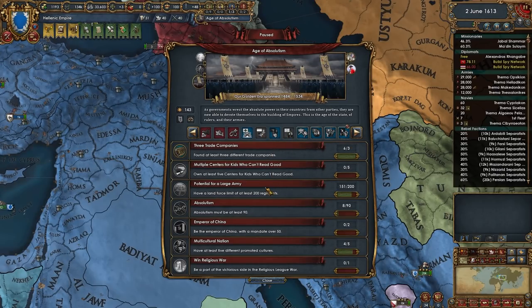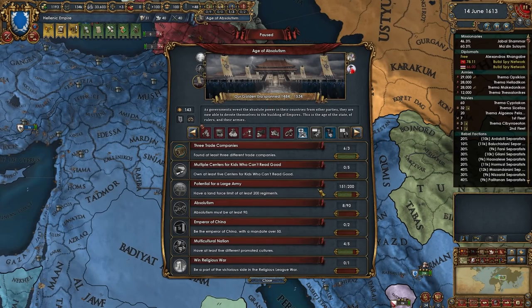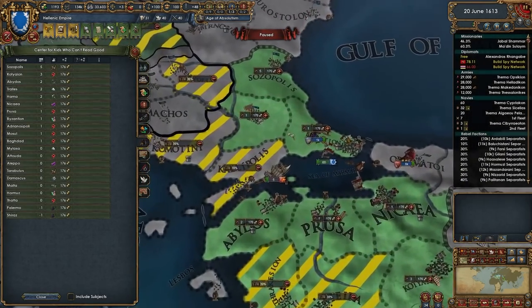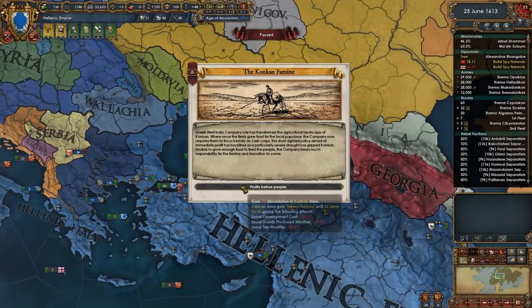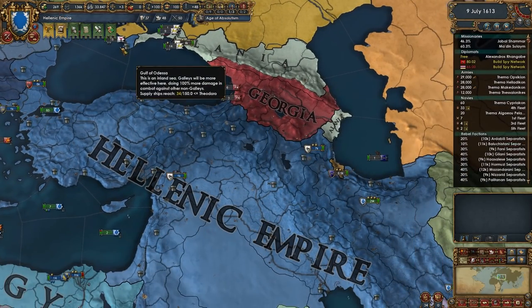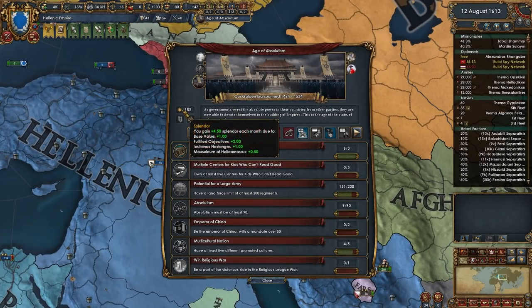Potential for a large army, possibly multicultural nation — we could do that, we just need 100 diplo which we can do. Centers for kids who can't read good — we can definitely do that. So let's get these built up over here: five, six — I'll just build them in all the provinces over here just in case I need to develop a little bit. 20% dev cost is very, very strong. That will get us a little bit of extra splendor and get us up to six and a half.